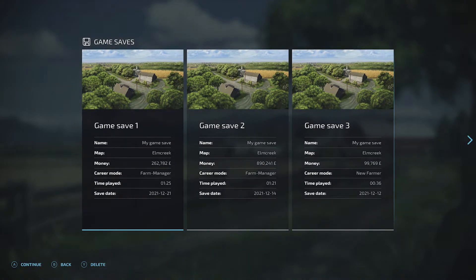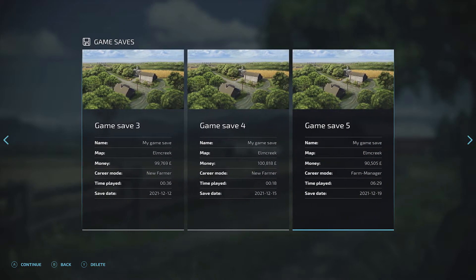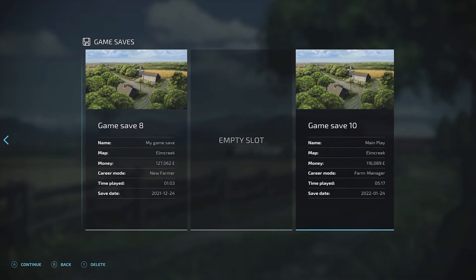Hey everyone, I'm in Farmer Simulator 22 and here I want to show you how to change your game save because, as you can see, they're not too useful when you start out — they just say game save 5, 6, 7, 8, 9, 10.